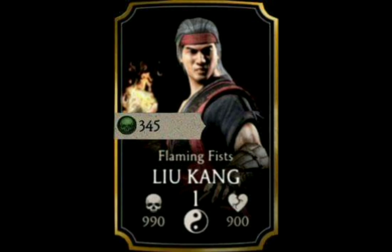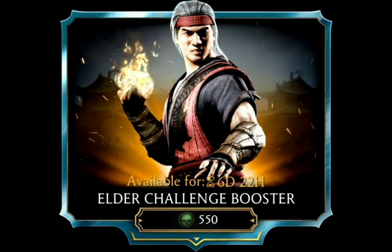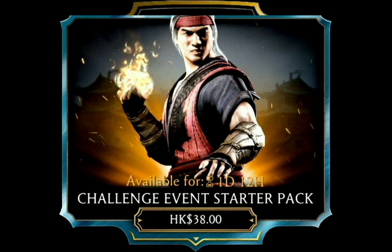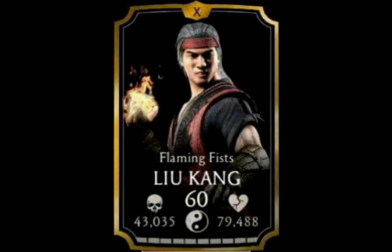In the old store he was available for 345 souls, and he is part of the challenge pack. In the past there have been several other packs where you can obtain him, and he also drops as a potential reward in Faction Wars, Quest Mode, Towers, and so on. In the new store he is available for 450 souls, and after the level cap was raised with update 1.18 he is now maxed out with level 60 and Fusion X.